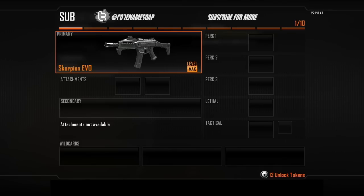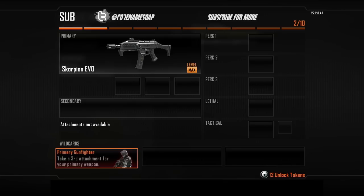This gun is a laser beam, and by itself, bare-naked, it is amazing, but it gets more amazing if you start adding attachments and pair it up with the right perks, and that's what we're here to do today. The first thing we should do is attach a primary gunfighter once you have this wildcard unlocked, so that way you can add a third attachment for the primary weapon — in this case, the Scorpion Evo — giving you your pick of the litter when it comes to attachments. There are a few specific ones I have in mind: the laser sight, long barrel, and extended clip are my preferred choices for this gun.